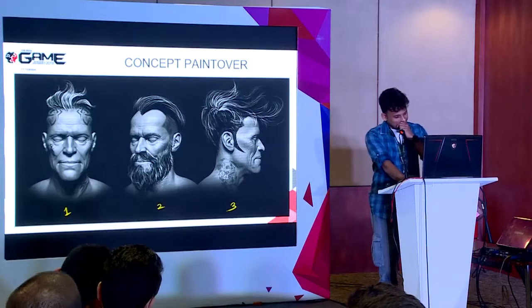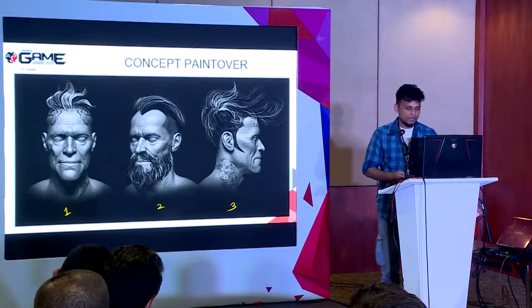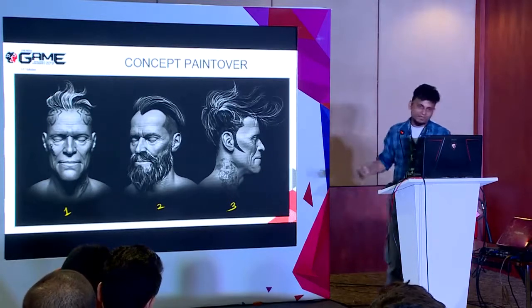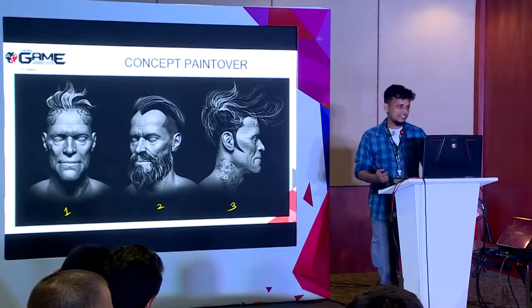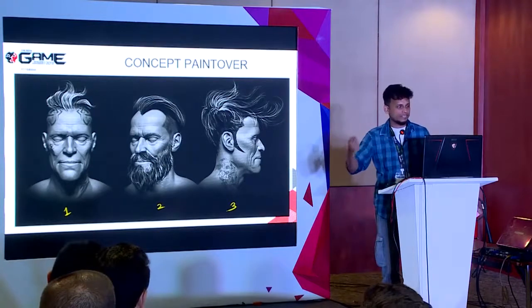I made about 15 to 20 concept art pieces — really quick speed concepts. For each one I spent about five to seven minutes, not more than that. That was the goal I set myself: seven minutes, done, go to the next.